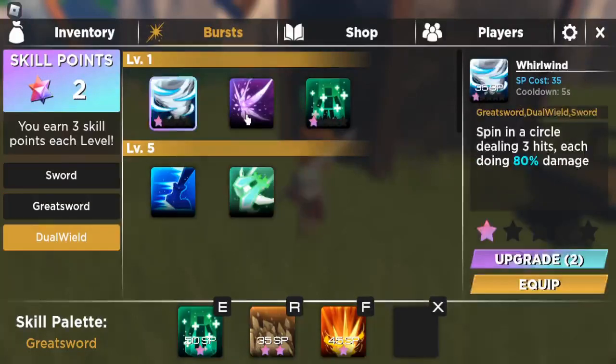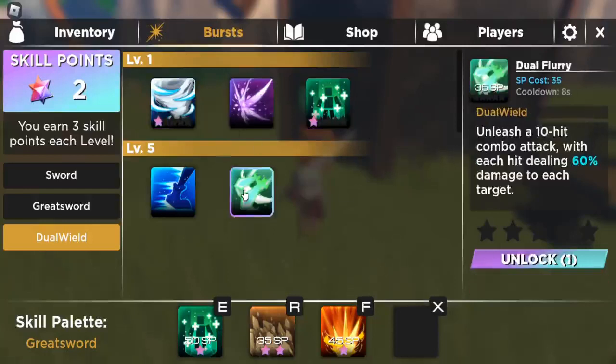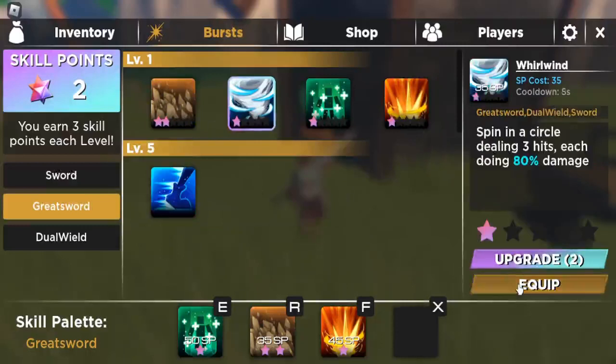For the greatsword skills we've got Meteor Strike, Whirlwind, Regeneration, and Agility, and for dual wield we have Venom Strike, Regeneration, and Dual Fury. Since I don't have those unlocked yet, for greatsword we've just got the current options. Let's equip skills at the end as well.